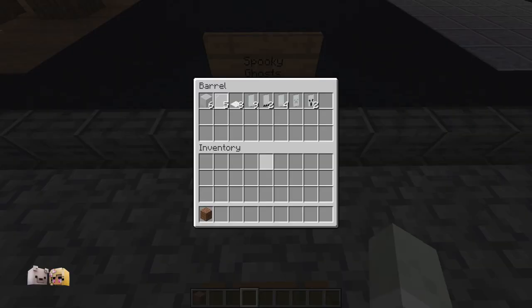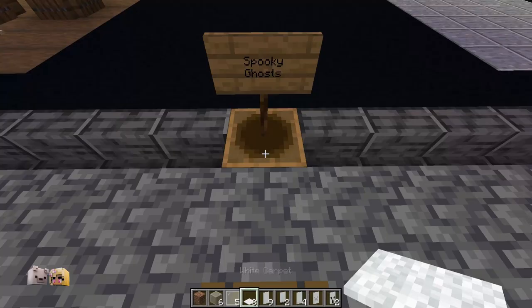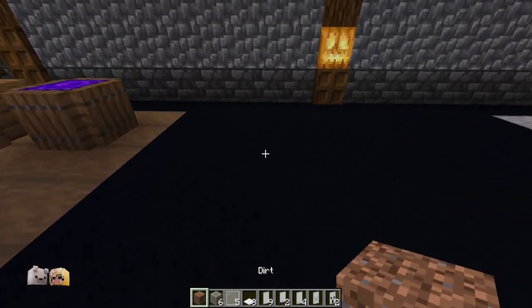Once you've got your banners, it's time to get building. You'll need some placeholder blocks in order to get your ghosts floating at the right height.